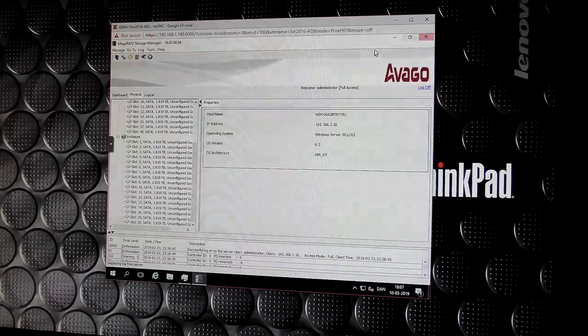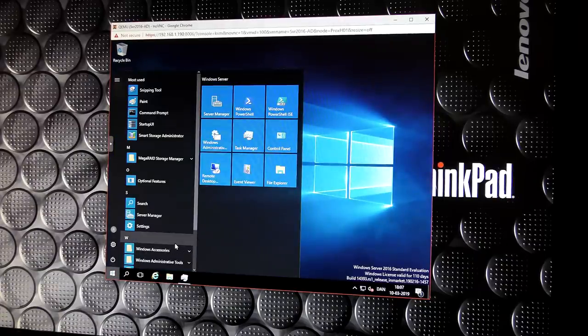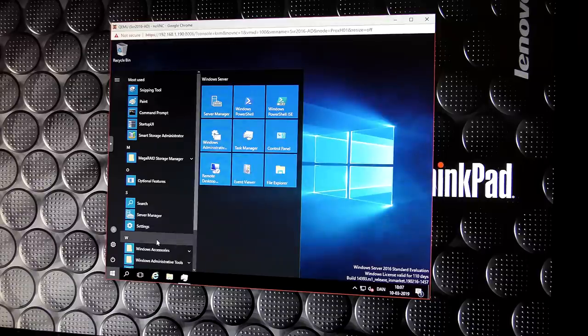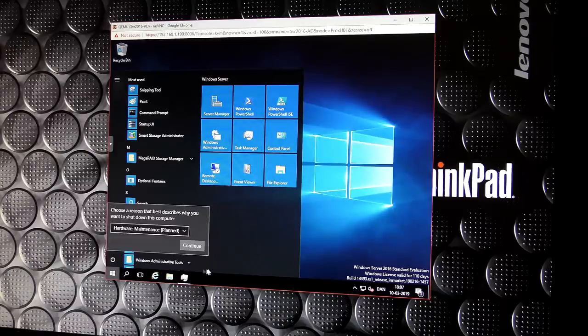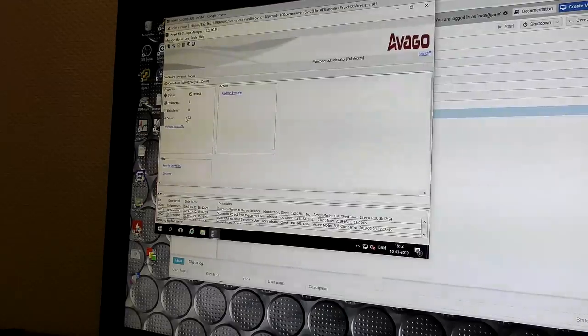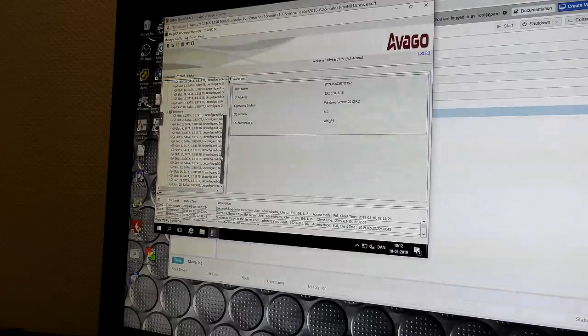I think we need to reboot the virtual machine and see if that does anything. I got comments asking why I'm using Windows Server 2016 - well, it works fine for this purpose, it picks up the drives as you can see, and I know how it works, which is very important when troubleshooting. If I also had to figure out Linux or FreeBSD on top of that, that's one thing too many. Let's boot and see if a reboot catches any new drives. It booted and number 13 is still missing - looks exactly like before.